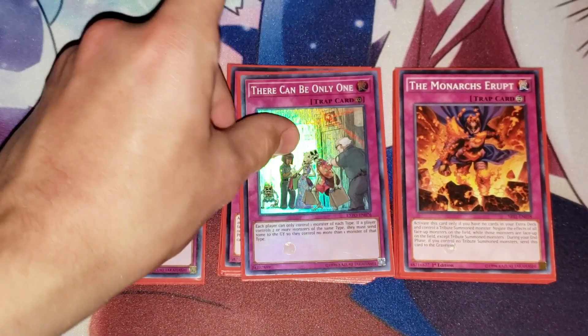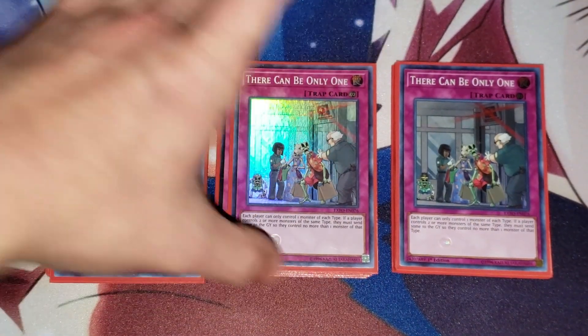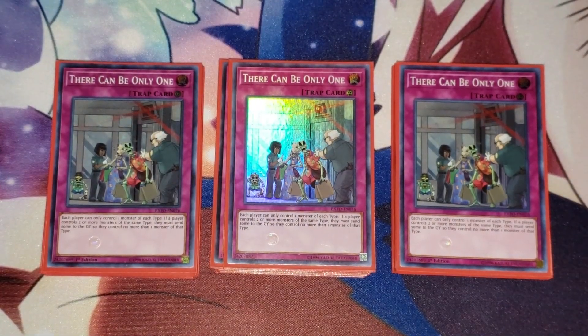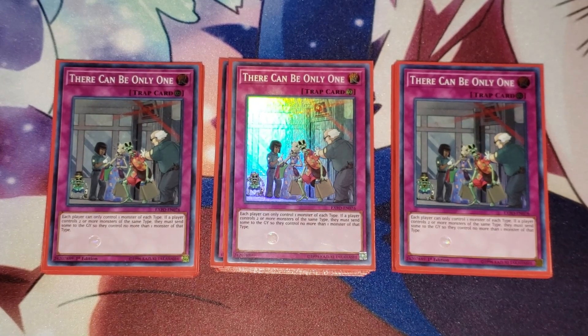The next one is There Can Only Be One. This card is a little bit pricey right now — I think it's like $10. If you don't know what it does: you can only have one type of card on the field, and only one. It's good for True Draco mostly because you can stop your opponent from spamming cards really fast. It doesn't really hurt to have just one True Draco monster on the field because you can constantly keep activating its effect to search.